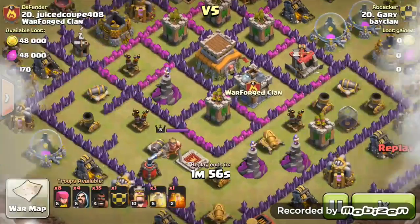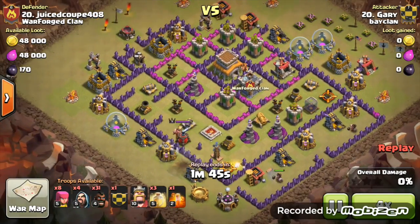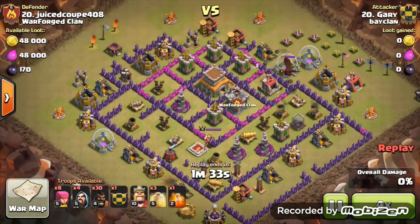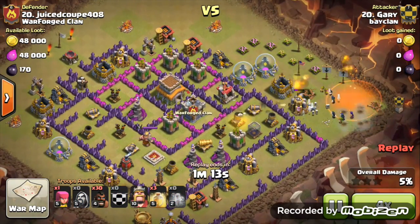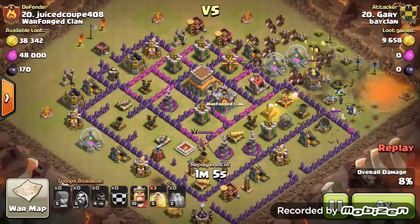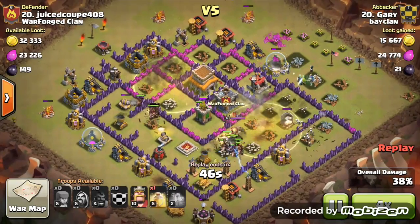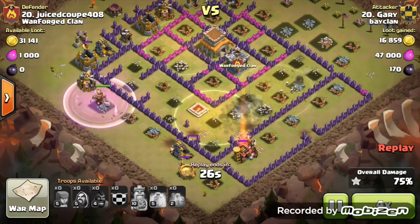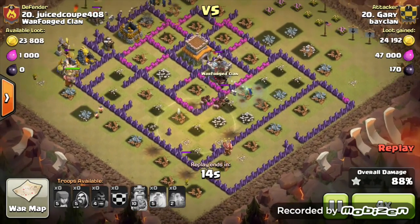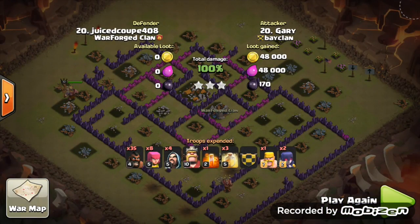Finally, our only Town Hall 8 attack — a normal Hog Rider attack on a pretty weak Town Hall 8. Lure out the Clan Castle troops, take them to the corner, put the Witches down in the corner, make sure the Witches survive so they stay for the rest of the raid, then the Hog Riders go where the Witches are. The Heal Spell placed brilliantly, and so many Hogs left over — completely destroyed. Despite one Giant Bomb, still a three-star.